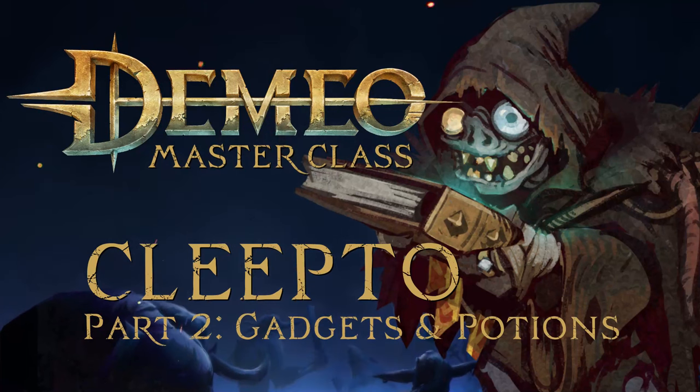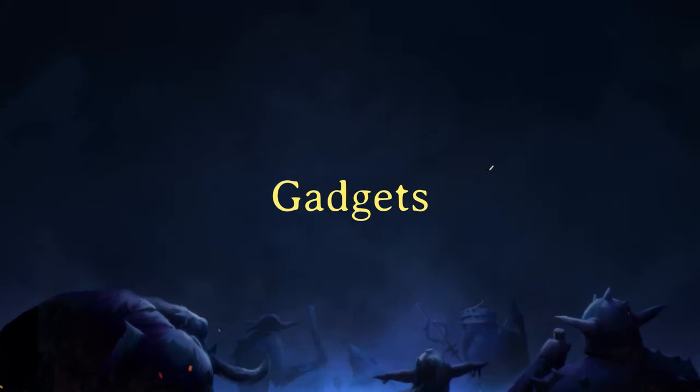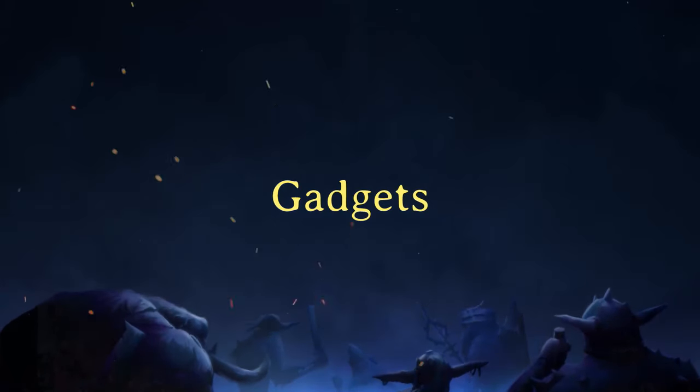Gather round, heroes, and join me for an in-depth look at the secrets of Deemio. In this episode, we peruse the wares of Klepto and his traveling bazaar. In part two, we'll focus on the everyday gadgets he hoards, as well as magic lamps and potions. The gadgets section includes more mundane objects. Some are dead simple, while others have some interesting uses.